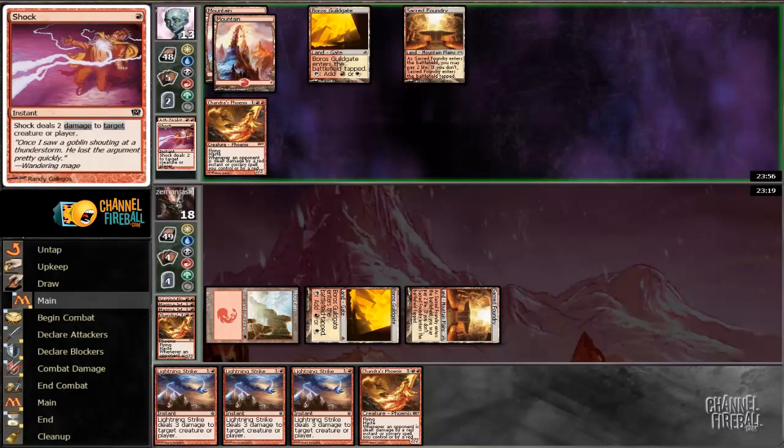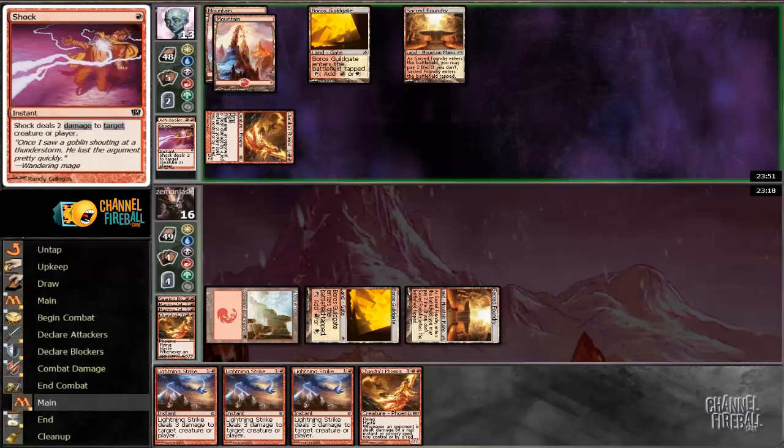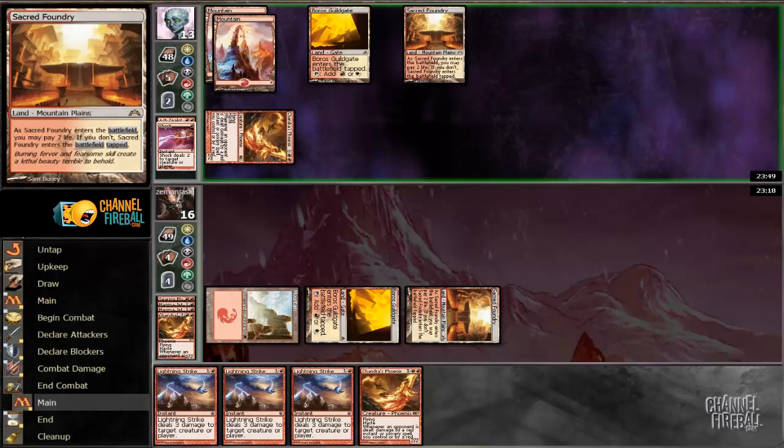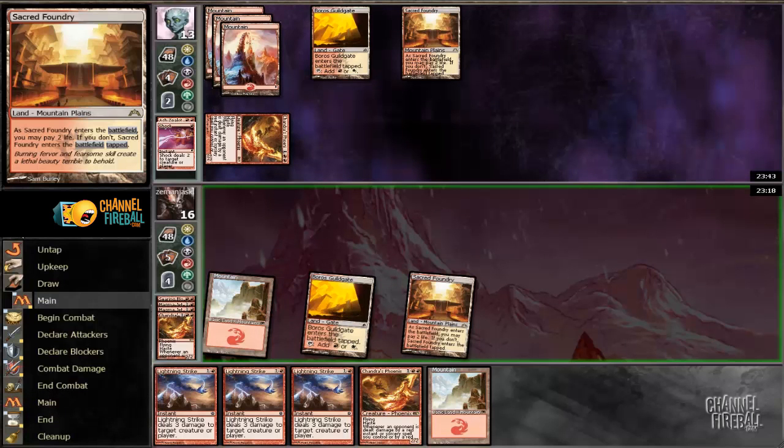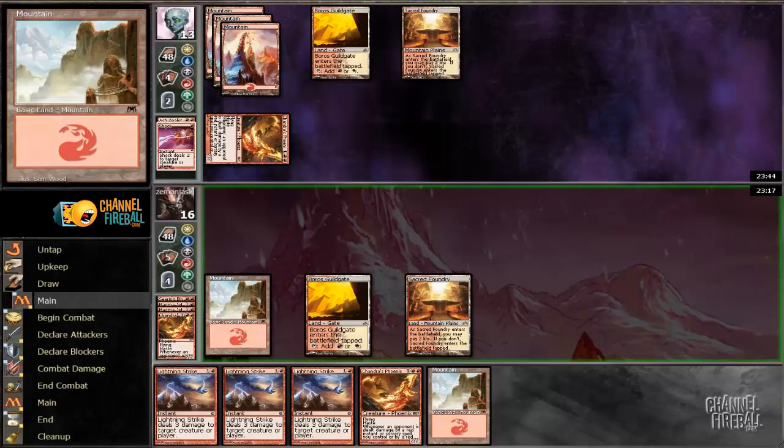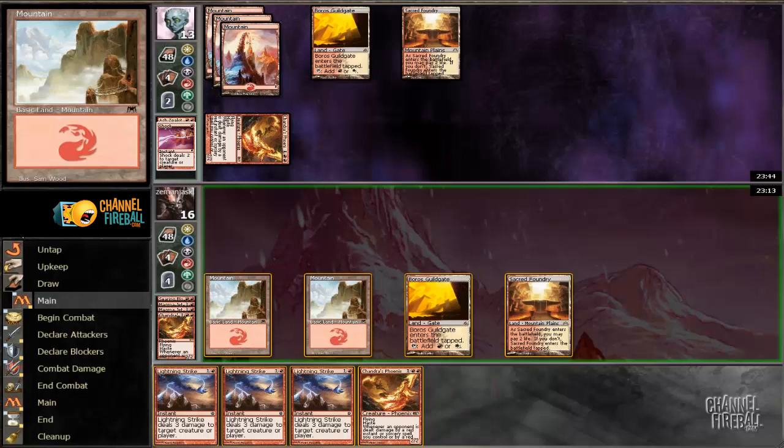We have 9 points of burn, we have a Phoenix, we're in a good position. Hopefully he doesn't have the Searing Blood. A good player would be like, main phase War Leader's Helix. I'm just going to pass the turn.